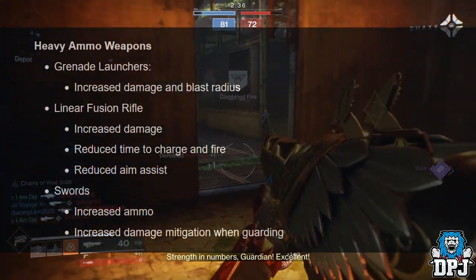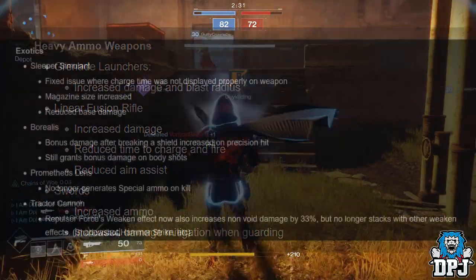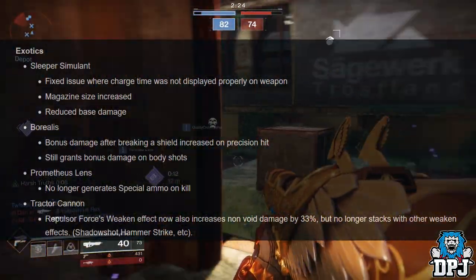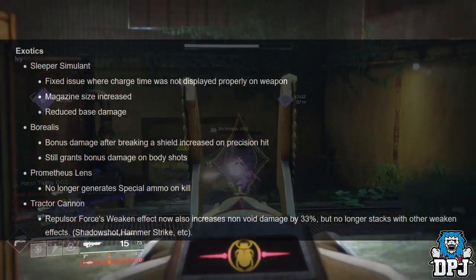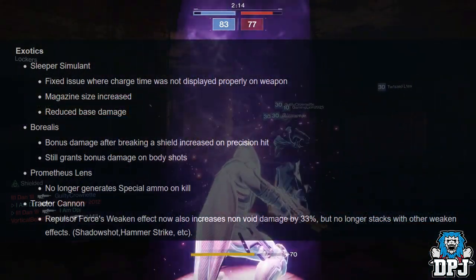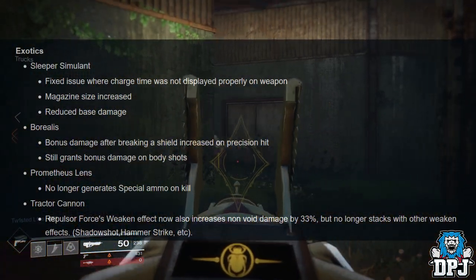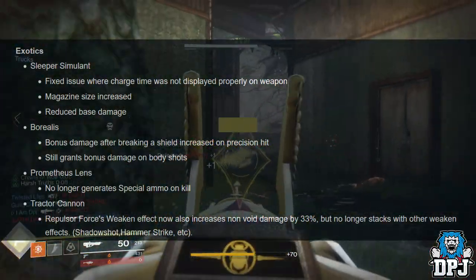Heavy ammo weapons: grenade launchers — increased damage and blast radius. Linear fusion rifles — increased damage, reduced time to charge and fire, reduced aim assist. Swords — increased ammo, increased damage mitigation when guarding. Exotics: Sleeper Simulant — fixed charge time display issue, magazine size increased, reduced base damage. Borealis — bonus damage after breaking a shield increased, non-precision hits still grant bonus damage on body shots. Prometheus Lens — no longer generates special ammo on kill. Tractor Cannon — weakened effect now also increases non-void damage by 33%, but no longer stacks with other weakened effects.